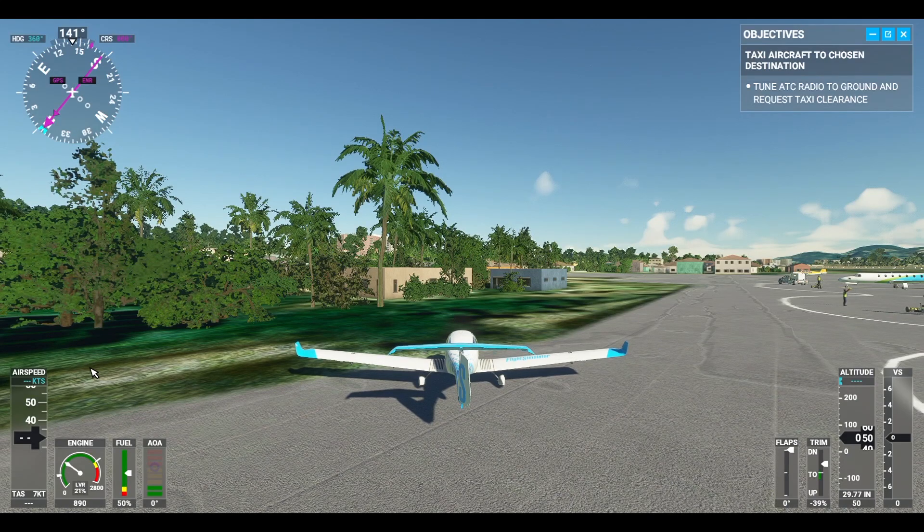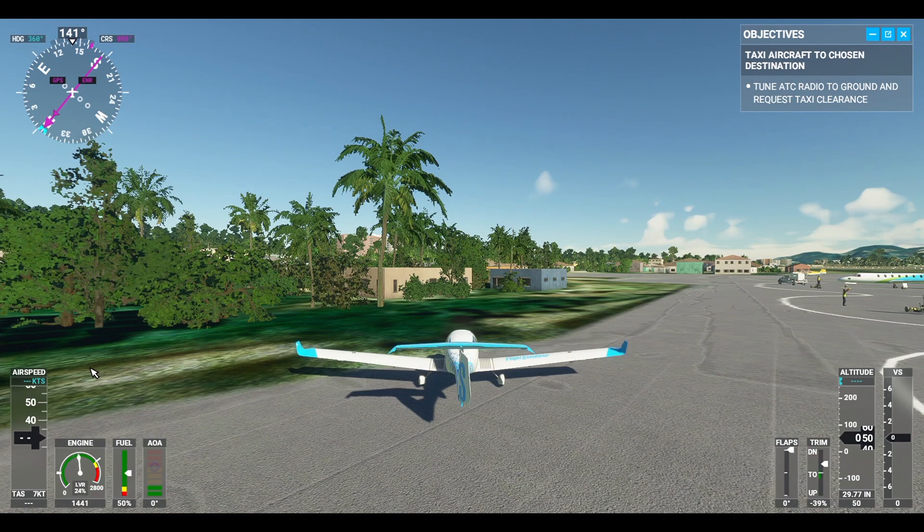Here we are at Koh Samui Airport, arguably one of the cutest airports in the world, and straight out the box this is really impressive.